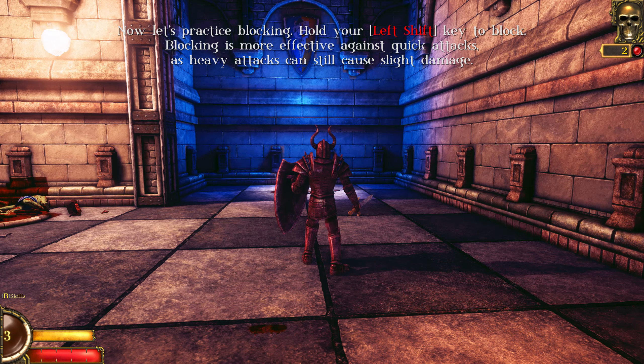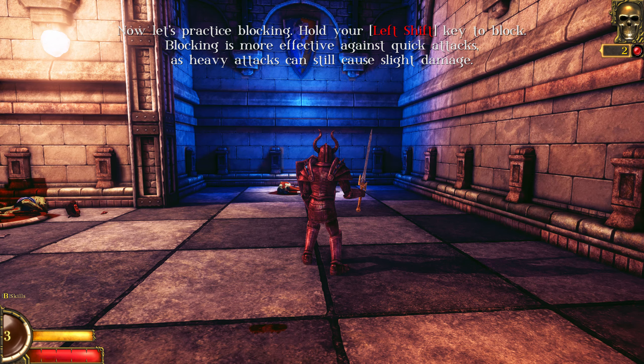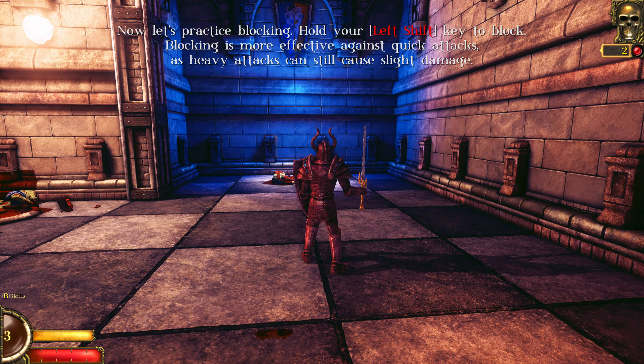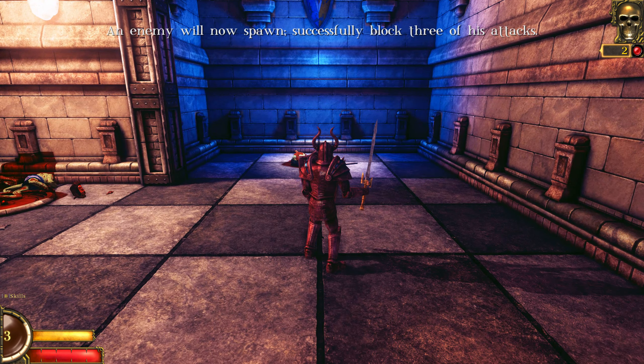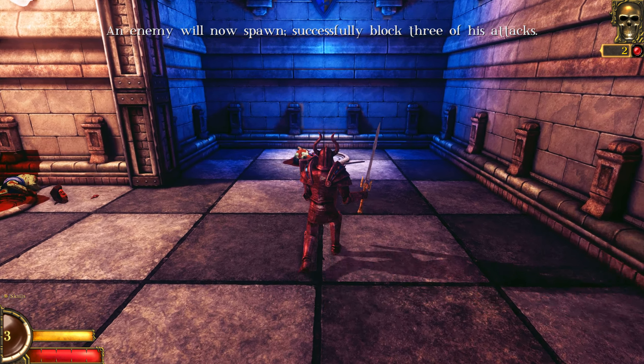Now let's practice blocking. Hold left shift to block. Blocking is more effective against quick attacks, as heavy attacks won't block as much. An enemy will now spawn. Successfully block 3 attacks in a row.